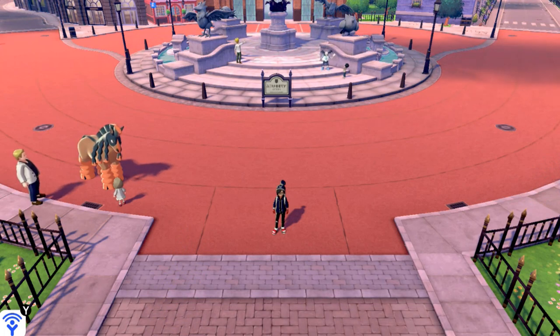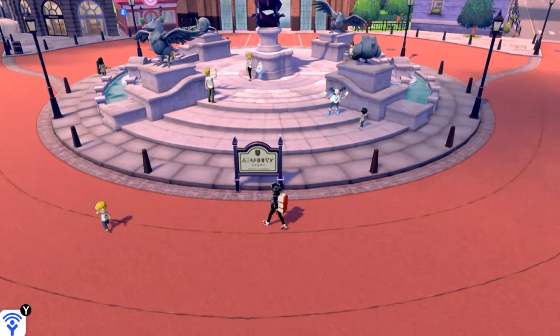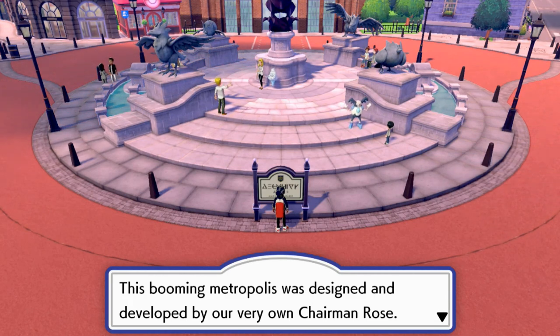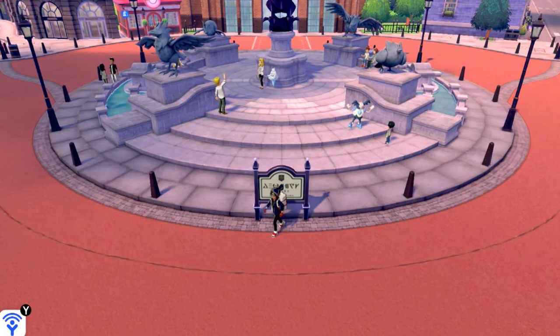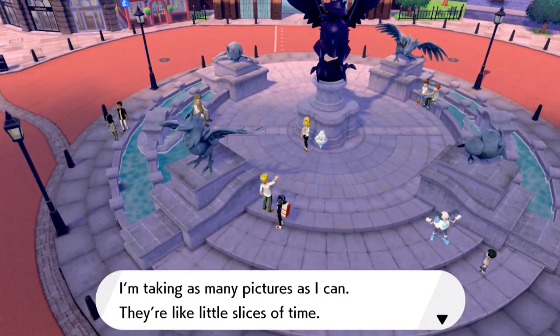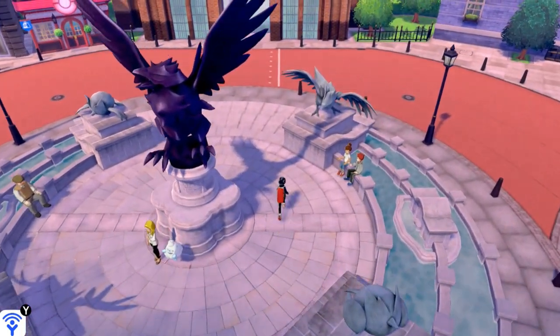After a two-month-long break, we're in Wyndon City, the booming metropolis designed and developed by Chairman Rose. His name seems to be popping up a lot. We're going to take a small tour of this whole place because it looks very, very nice. Look at that Corviknight looking like a Shadow Chicken itself.